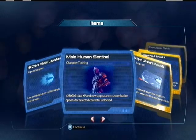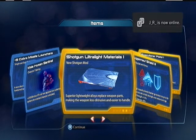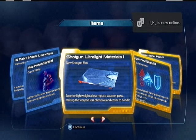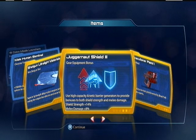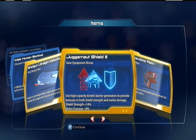They added all the weapons that didn't have ultralight materials before — now they have them. That's one of the things I just saw because I went to the N7 HQ and they had all the new stuff in there, so I was looking at what it was.